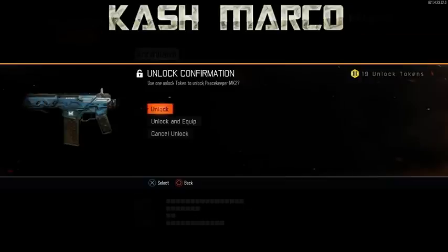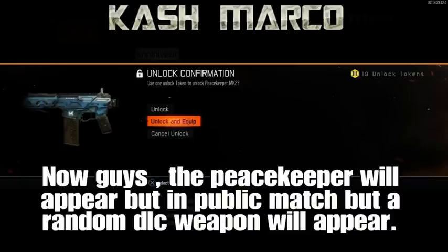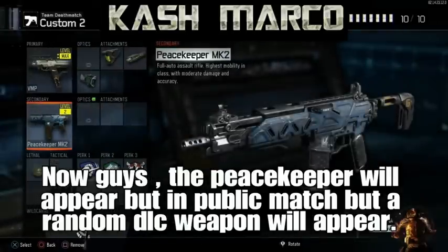Now this screen right here is going to show the Peacekeeper. What you want to do is click unlock and equip on it. Once you've clicked unlock and equip, you'll see it equipped at your secondary — you've got it right there. But we're not done just yet.